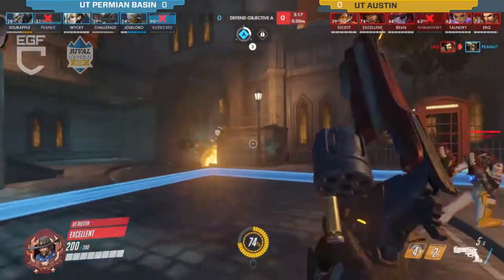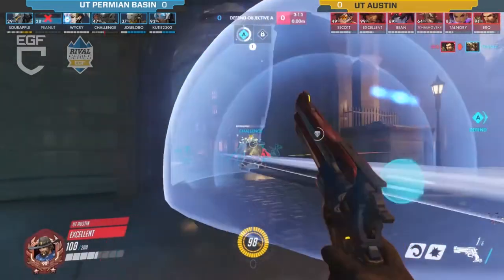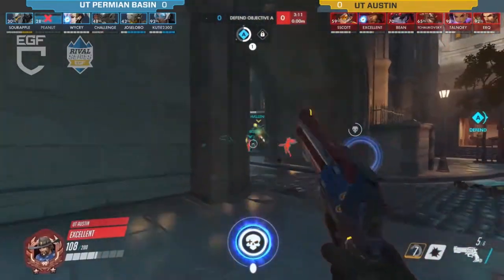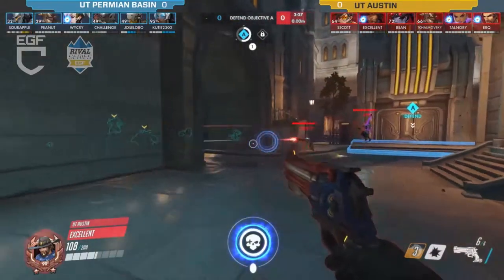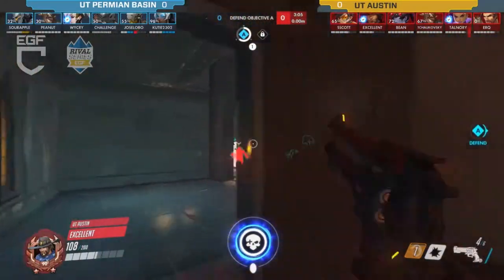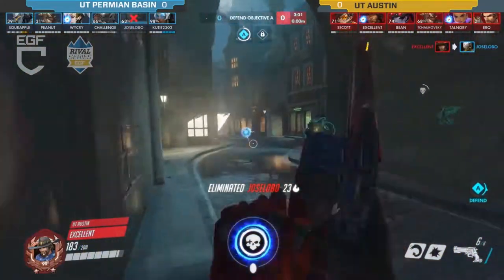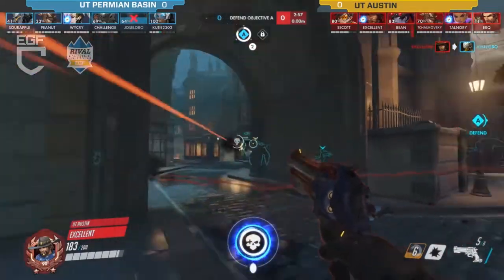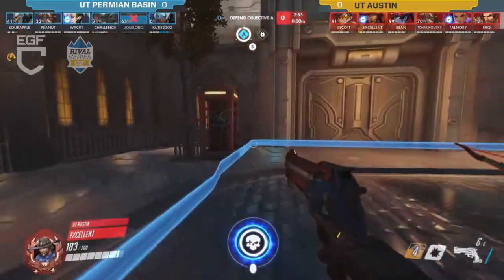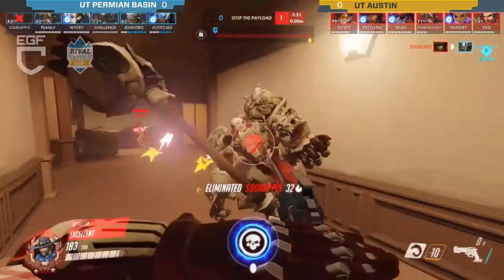Roadhog's pushing back in but he's not going to be able to contest it himself. The way they were picked off at the very beginning kind of set this up for UT to come in and take this for themselves. They're kind of just getting off the point, dancing around it — more focused on defense rather than actually taking the point. They are able to take it, but that could have been done way faster.